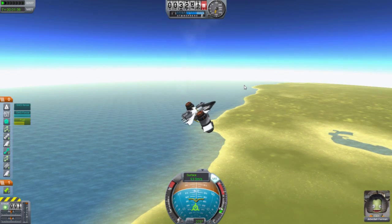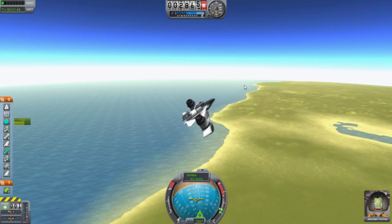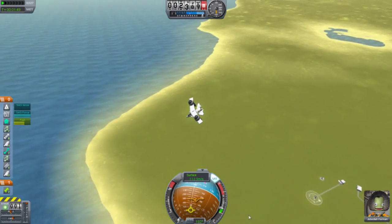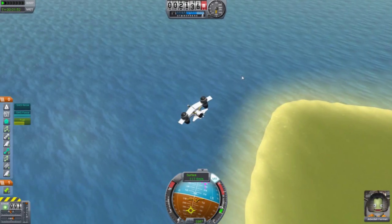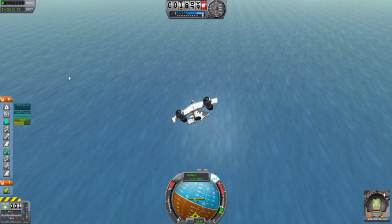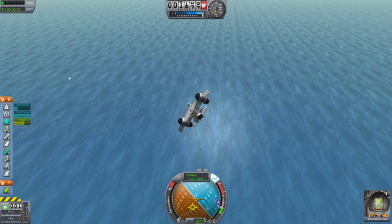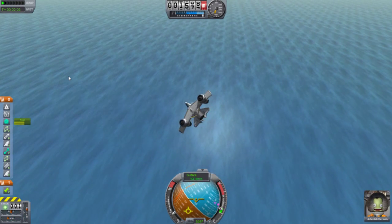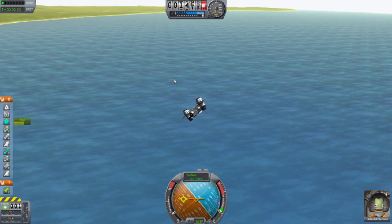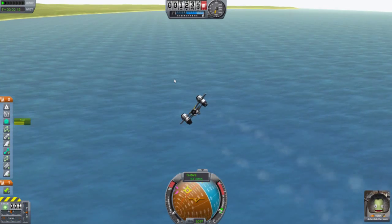Let's turn off these engines. Let's make sure we fall down. It is quite heavy. We're actually gliding right now — nice. Let's try and turn. Turn on these engines a bit just to help out. Gliding — good. Turn a bit more. Lift. Nice.